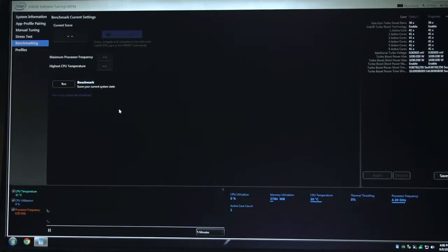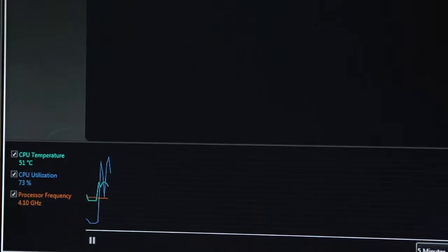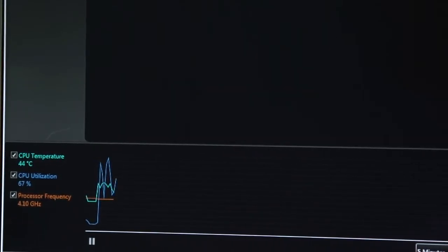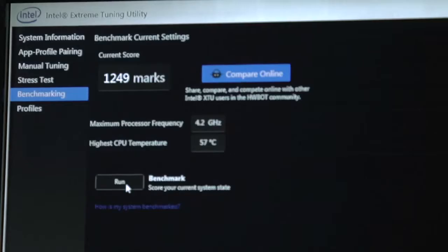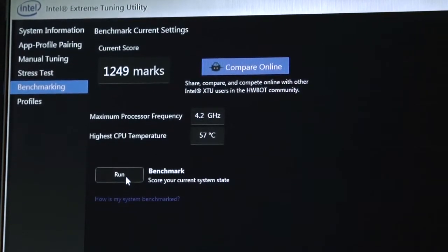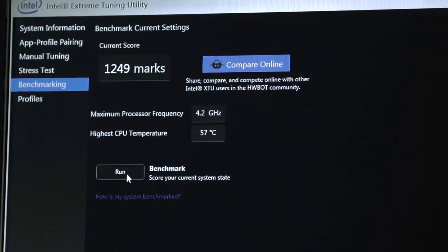Here we are at 4.2 gigahertz. Intel XTU will stress the system — our processor temperature is a little above 57 to 58 degrees Celsius right now. Under full active core load, that temperature will continue to rise. We have a premium liquid cooling system to remove that excess heat, allowing us to drive the processor's frequency higher. Eventually we'll start giving it more voltage as well. We just got our numbers: 1249 marks. We're definitely above our baseline and really improving performance. We're going to go back into the BIOS, kick it up more, and see how far we can take it.